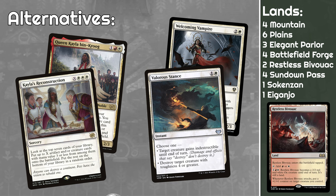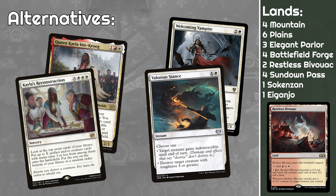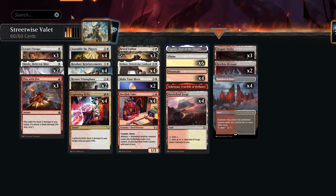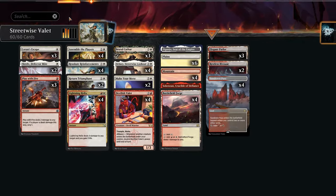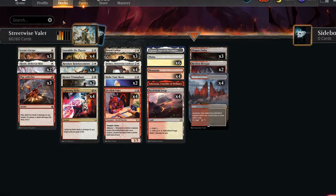We've also got Restless Bivouac, which can be a 2/2 Ox, but when it attacks — as long as you don't put the counters on itself — Delney can trigger the Ox an additional time if needed to give an extra counter to another creature. There are plenty of other cards you can try out, and as I mentioned this is the first few minutes of the release so not entirely optimized, but I really wanted to show you a combo using some new cards, and I can't wait to play with Delney much more as I think it's really good.